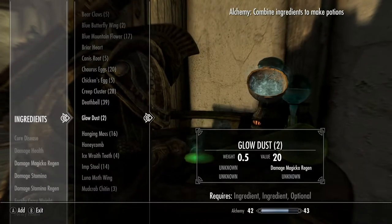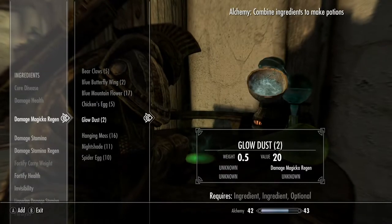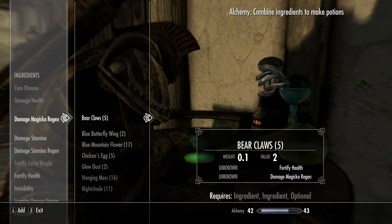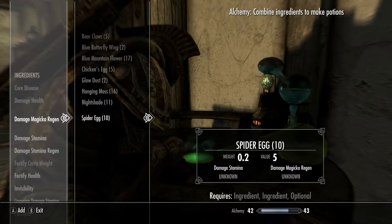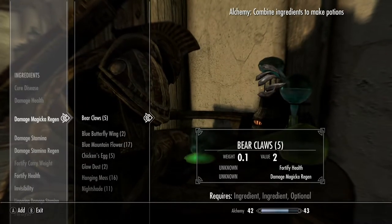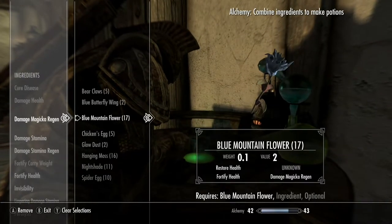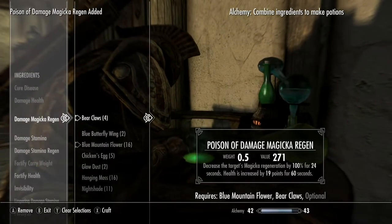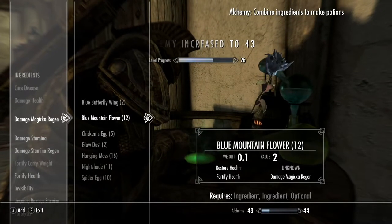Creep cluster, giant toe, and wheat. Damage magic regen is another powerful potion. Look at all the ingredients you can use: bear claws, blue butterfly wings, blue mountain flowers, chicken eggs, spider eggs — you name it. They all make powerful potions. You start with your largest set of ingredients and your smaller set, create damage magic regen, and just keep banging out these potions.